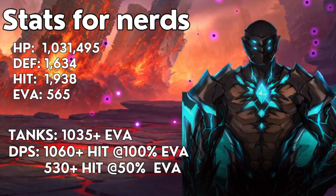Time for some stats for nerds. Replacer King is going to have 1,000,000 HP, 1.6k defense, 1.9k hit, and 565 evasion. Meaning your tanks will need at least 1,035 or more evasion in order to dodge this boss, and your DPS are going to need at least 1,060 or more hit at 100% evasion, or 530 hit if you shred the evasion by half.